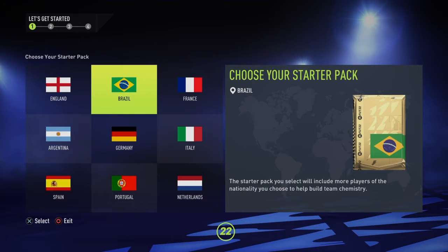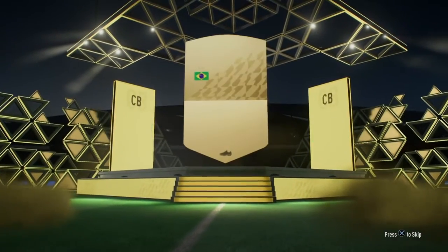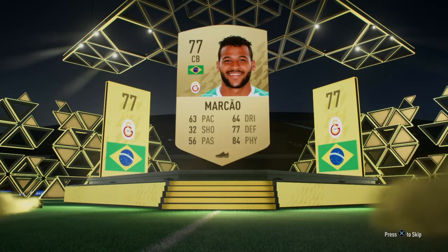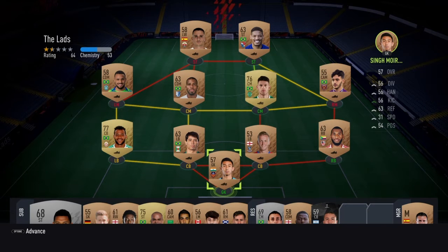We're going to go with Brazil as our starter pack. Let's see who our very first pack of FIFA 22 is going to be. It's a non-rare Brazilian centre back — it's going to be Markel. I think he got a Team of the Season last year so he must be half decent. We take those. We're probably going to build a full gold squad and then build our starter squad, so we're going to move it around.